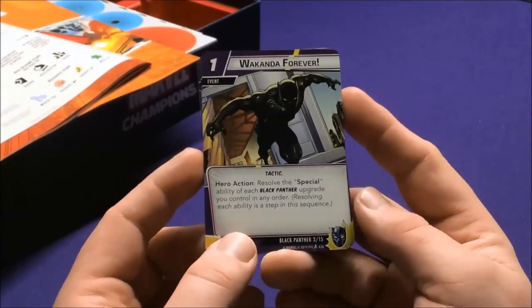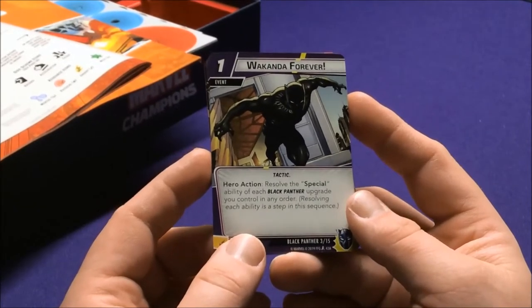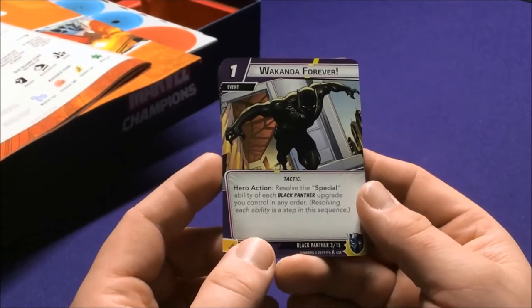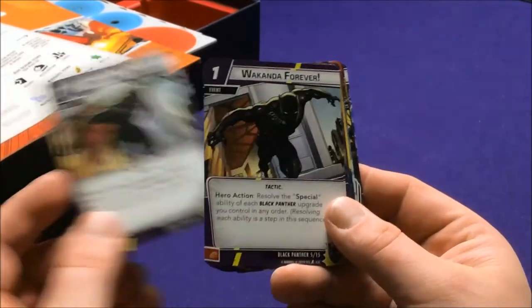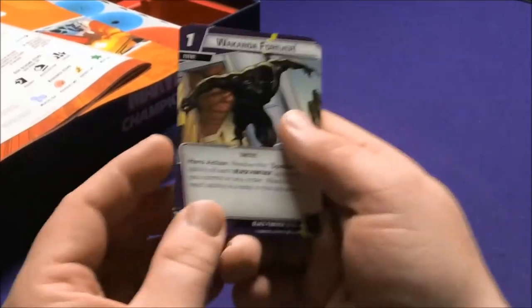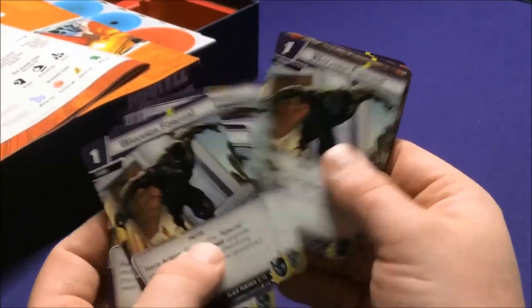Wakanda Forever is a Tactic Hero Action: resolve the special ability of each Black Panther upgrade you control in any order — resolving each ability as a separate sequence. He's got five different Wakanda Forevers. That's what makes him interesting — he's got three with specific resources plus two wilds, so he's got a lot of ways to activate these specials.